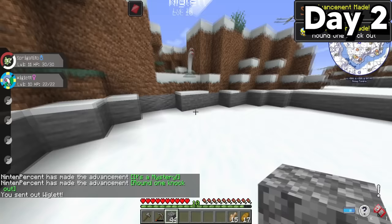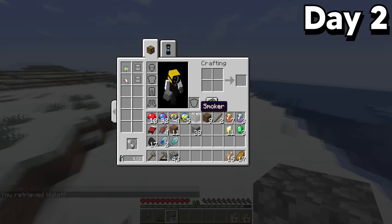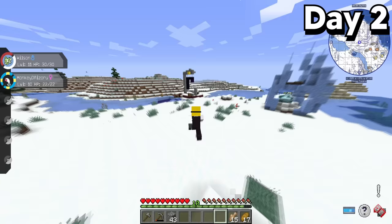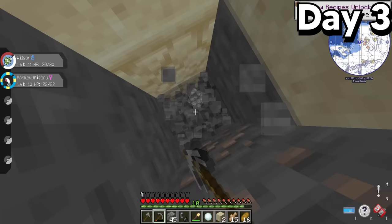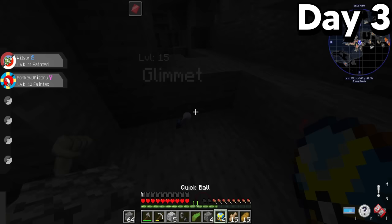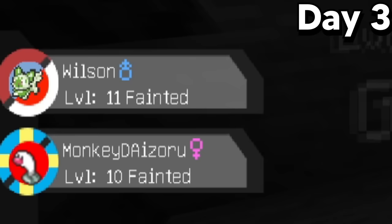Before continuing my adventure, I wanted to do something new: naming my Pokemon after my subscribers. So if you want to be named after a Pokemon in the future, make sure to subscribe. I then heard strange sounds underneath me and decided to dig straight down again, which led me to another cave. Eventually I found a Glimmit, but since both of my Pokemon were fainted, I had to just throw Pokeballs at it until it was finally caught.